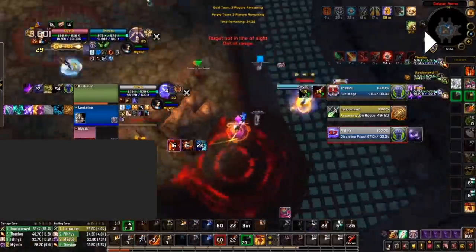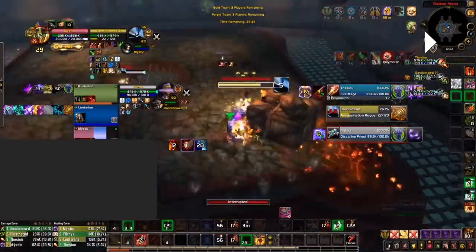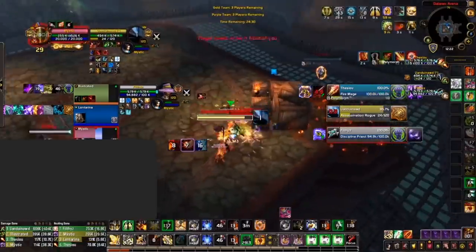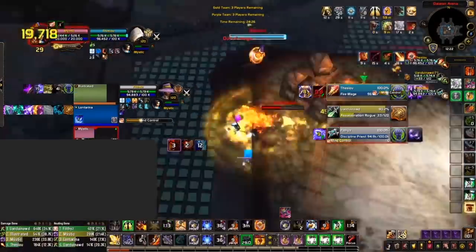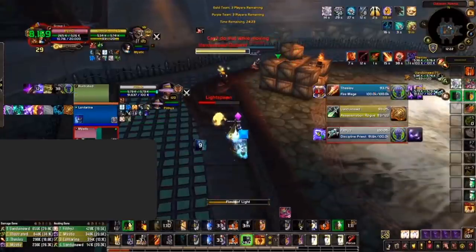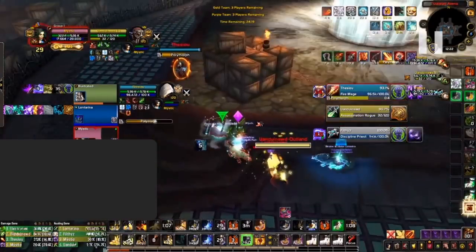As you can see, Mystic repositions himself instantly, taking into account that the mage will get crowd control on his healer anyway. Since the sheep lands on his healer, Mystic stays at the pillar to line of sight the mage during the crowd control. This reduces the pressure on him as the mage can't get any damage off. When the CC ends on his healer, he runs back so that his healer can begin recovering him, as well as Mystic healing himself, surviving the opener of an RMP.